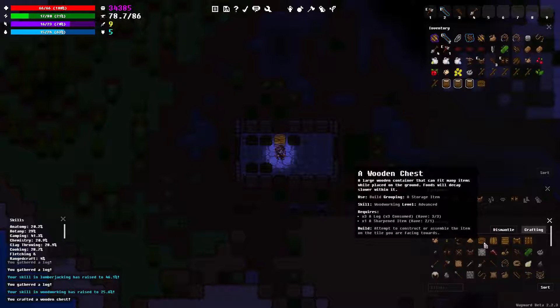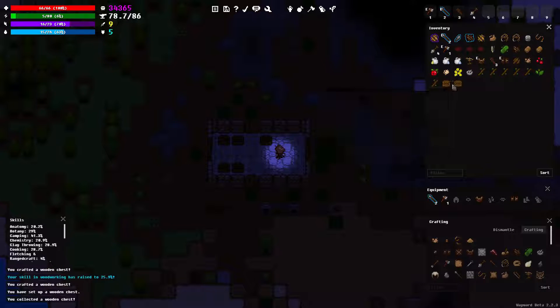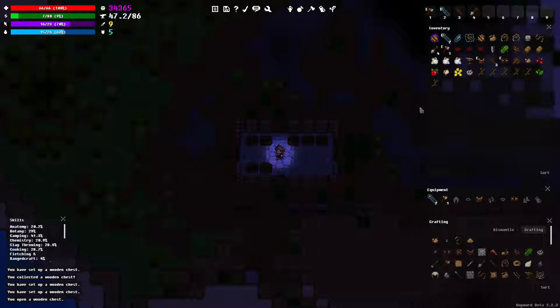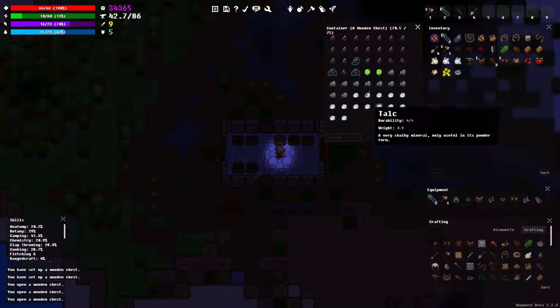I'm gonna make some chests, cause I feel like it. No, I didn't mean to do that. Pick that up. There we go, build that stuff there. Move to the open container. Alright, that's all moved. You know, I have no idea what I'm gonna do really right now. Alright, well let's see here. I guess I will deal with this coal or iron stuff now. We'll try and smelt it into wrought iron, at least.